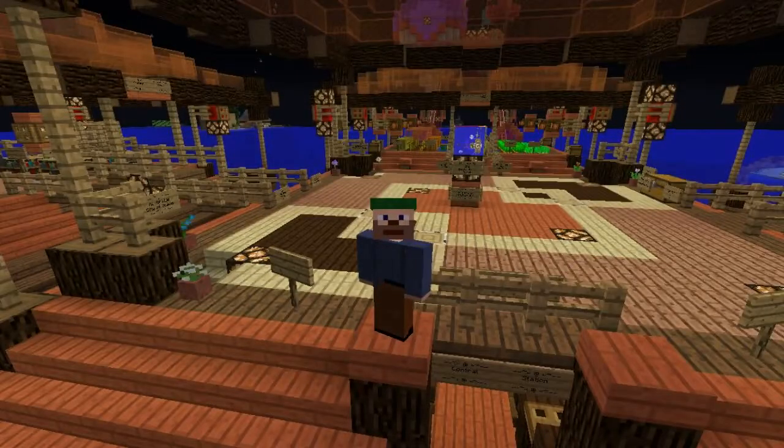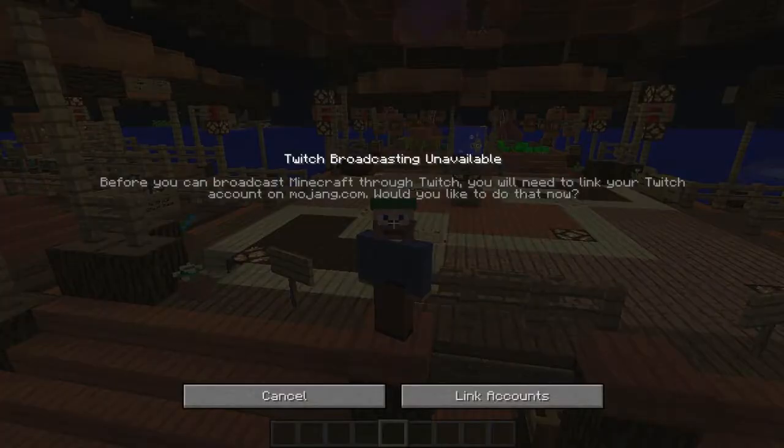Behind me is the utility dock, over there is the farm dock, and that direction is the portal dock - we'll see each of those in a minute. Then we're going to go off to our exploration world. The exploration world is where we do our mining, gathering trees and wood. This home world is designed to stick around long-term, so we don't mine here - there's a brand new exploration world every few months.